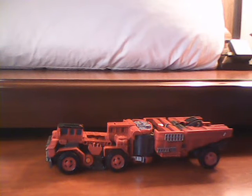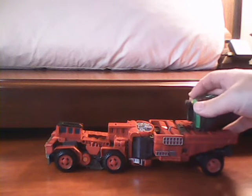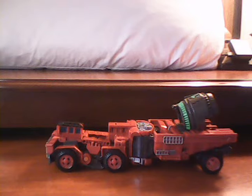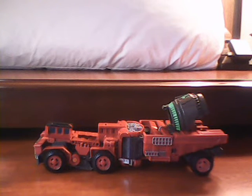Overload is now in his alternate mode. He is a modified Caterpillar 776 articulated dump truck. The online instructions also incorporate the Devastator piece at the back — that's just a way to hold onto it so you don't lose the piece when it's in vehicle mode. The wheels do roll pretty well, but some of the toy sits awfully low, so it's hard to tell how well it will roll on the table.